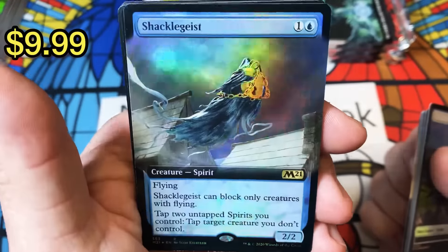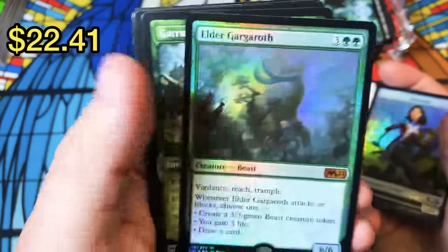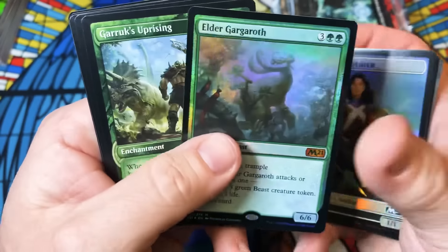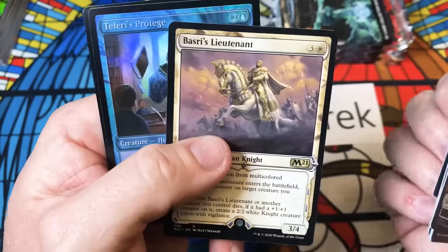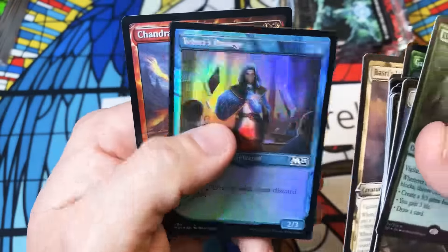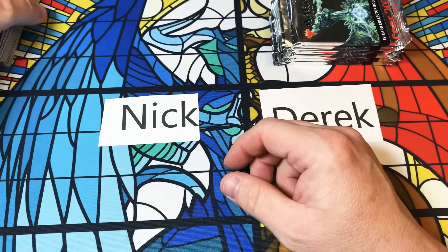Box topper Shacklegeist! A foil Elder Gargaroth mythic — what! Basri's Lieutenant, foil Protege, and just a Magma Well. Nick, that was pure insanity. Derek, I hope it works out as well as it did for Nick. If it does, my eyeballs may fall out of my head — so we're about to find out!